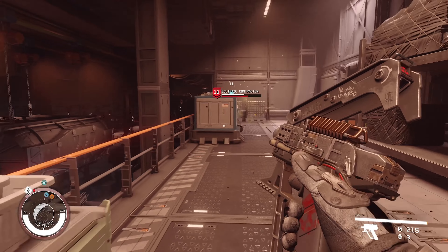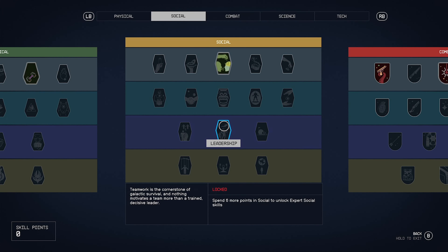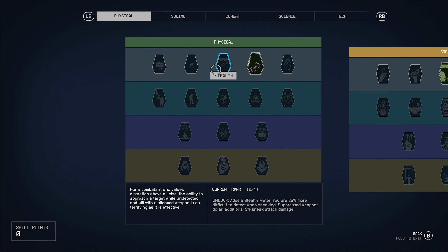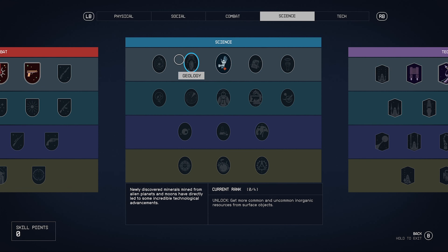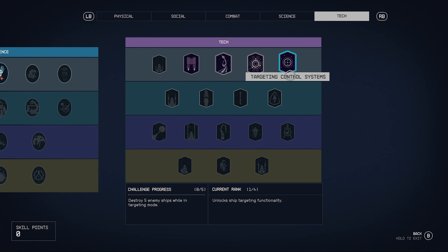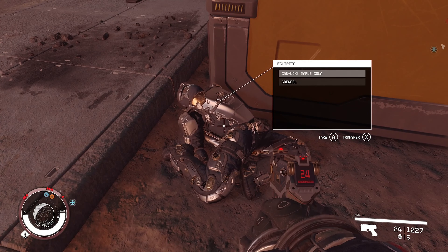For my very last tip — and probably one of the most important — you need to plan your character build. You cannot change your skill points once you've invested in them. As soon as you get your character, go to your skill tree, figure out what you want to do, and start plotting. There will be other perks you discover along the way that look useful, and that's fine, but make sure you have at least an idea of your base build direction. There is no way to change this afterwards unless you completely delete your character and start over.